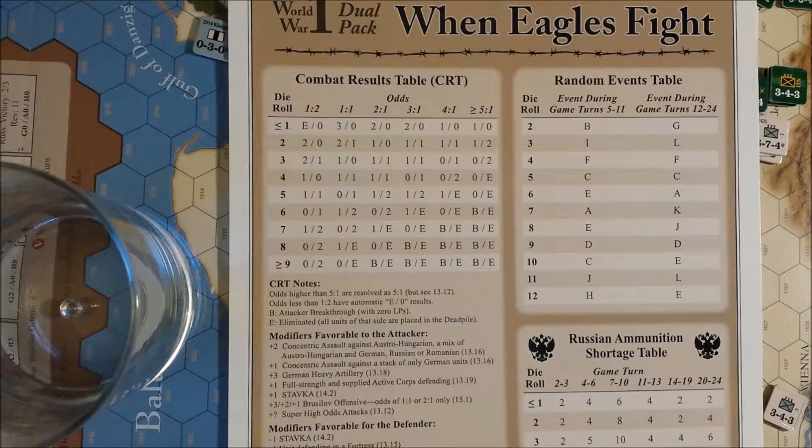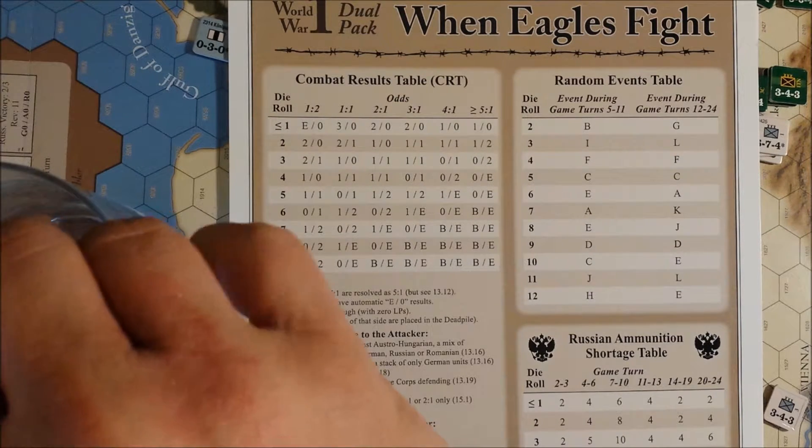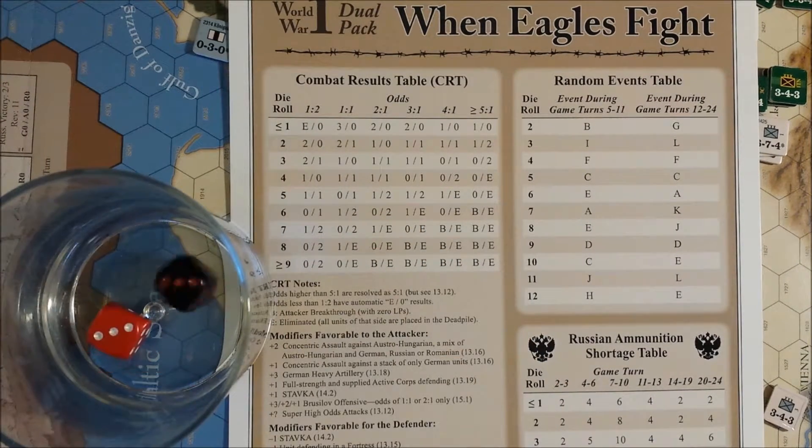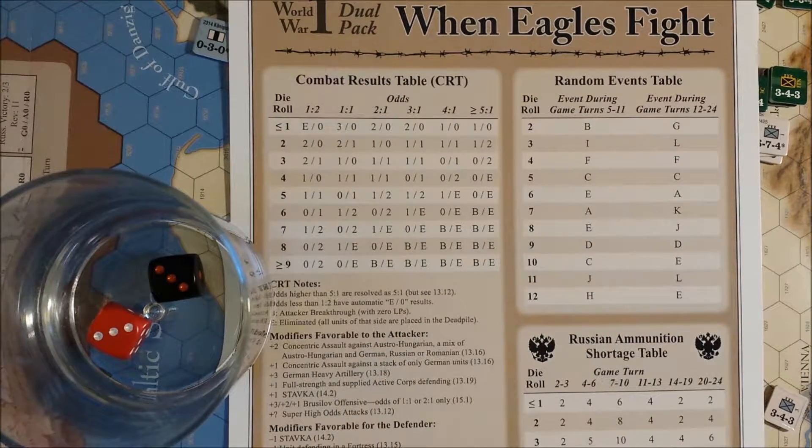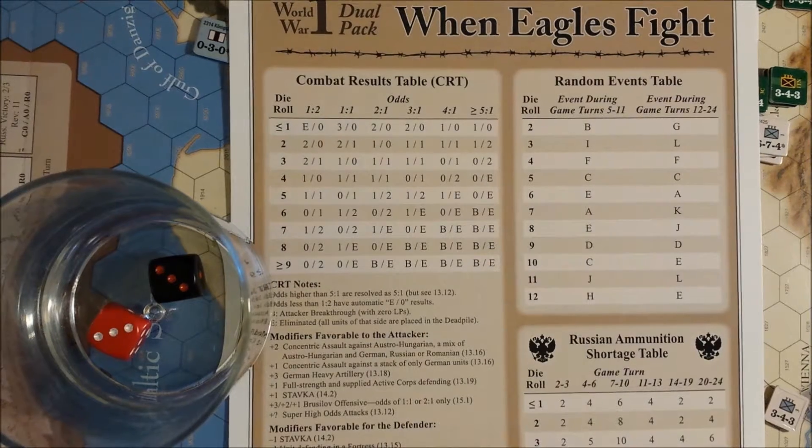We are going to first roll on the Random Events table, which we first had to do last turn, Turn 5. This is a 2-die roll. We have a 6, which is Event E: Italians launch Isonzo offensive against the Austro-Hungarians. We actually rolled this last time, however it has no effect if rolled on game turn 5, but if rolled on game turn 6 or later, reduce the turn's Austro-Hungarian replacements. We follow the same procedure as Germans rolling Event C — replacements are halved.